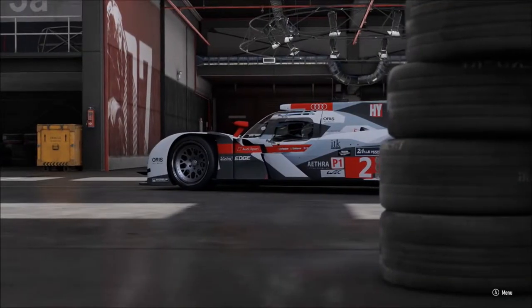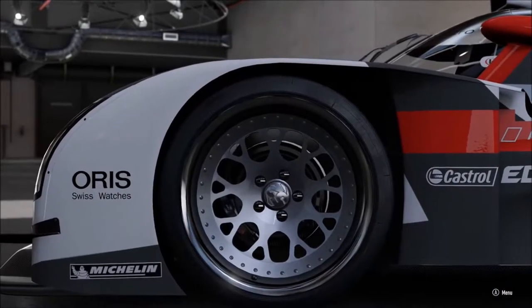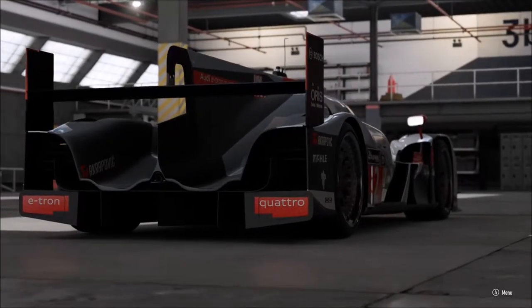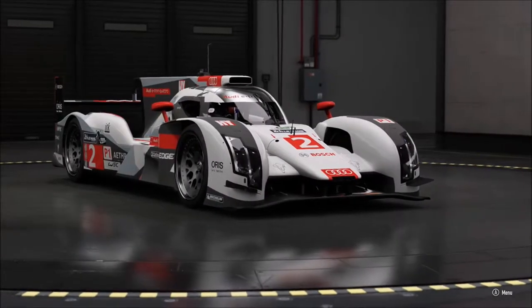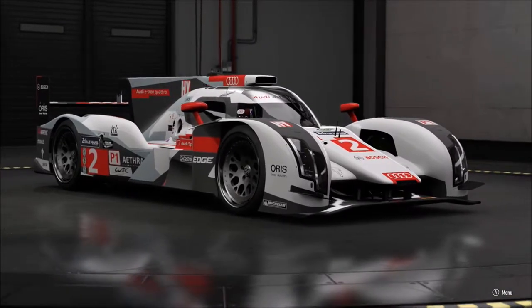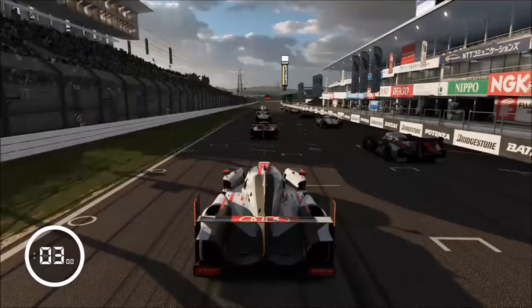Hello all, Geoff here with a new video. Today I thought I'd show you some racing in leagues. One of the hoppers for this week is Forza P1, which is Le Mans Prototype 1 cars. Now these lobbies are dominated by the Porsche 919, so I thought I'd use the Audi R18 just to be a bit different. See if I can beat these leaderboard cars. So, three laps, Suzuka full, let's see what happens.